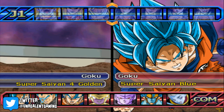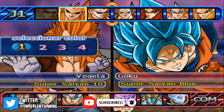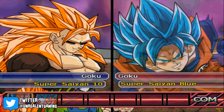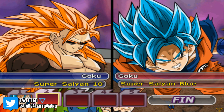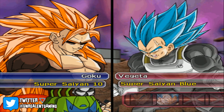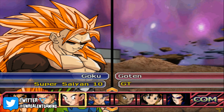Super Saiyan 10 Goku is going to be my squad leader, and we're also teaming up with Super Saiyan 10 Vegeta. I really hate their designs in this game because they just look sloppy. We're going to fight Super Saiyan Blue Goku and Super Saiyan Blue Vegeta, plus one more individual — somebody really random.